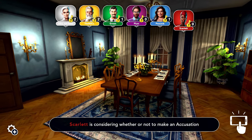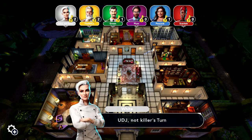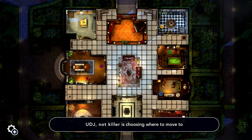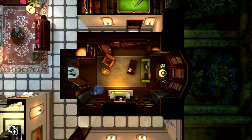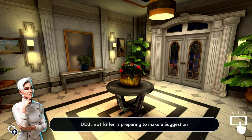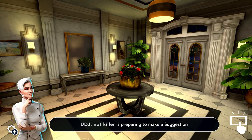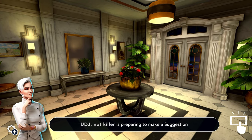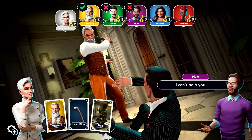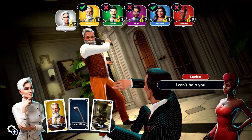Roll the die to move. Your goal is to enter rooms to make suggestions. Learn about all the various cards and ultimately — roll the die. It's a two. UDJ NotKiller is choosing where to go. I'm gonna go to the hall. You know, I'm surprised none of us ever decided to go where the blood splatter was — the scene of the crime. I can help you with that. No, no, no — I would never use a lead pipe.